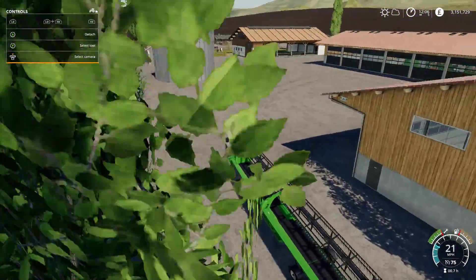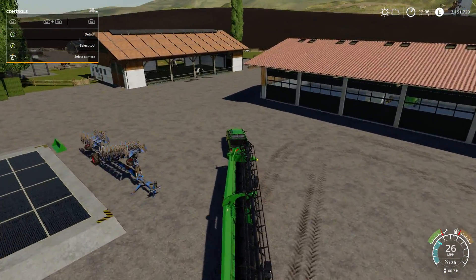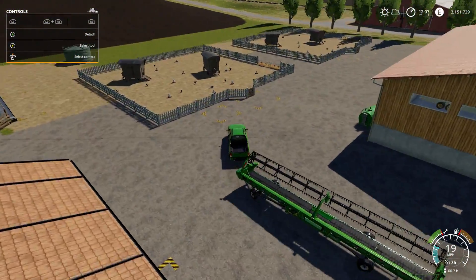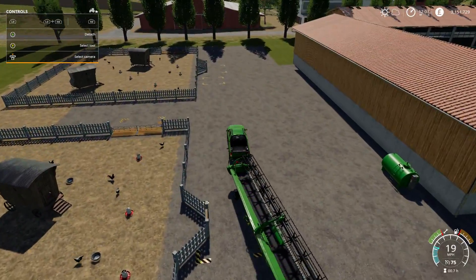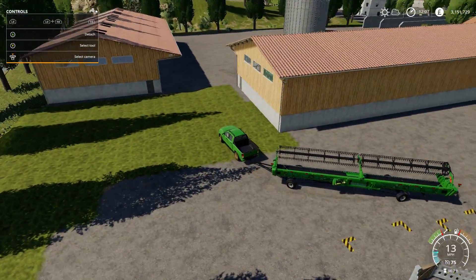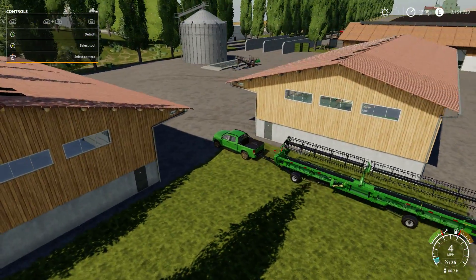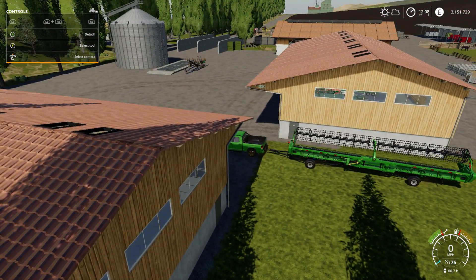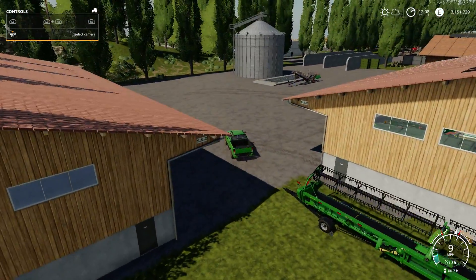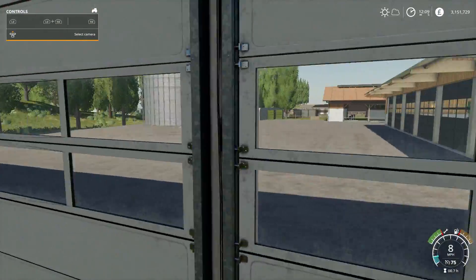There we go, into the farm. We're going to bring it round the back and store it just along this piece of grass so it's out of the way and not going to cause us any problems. There we go - that is the new harvester and header trailer all sorted.